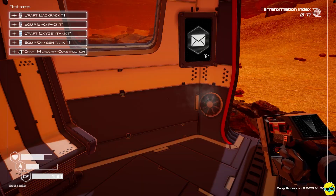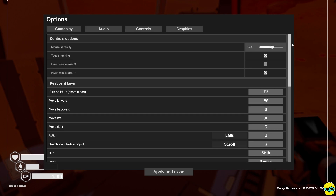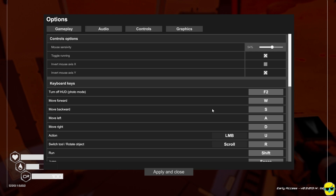You should always be running because sprinting doesn't drain O2, water, or hunger any more than walking. Push Escape, go to Options, then Controls. You can rebind keys and find the 'toggle running' option so you just press Shift once to run and again to stop, rather than holding it. Q is construction — we don't have the chip yet. F is the flashlight. M is the map, but we don't have that either, and it'll take quite a long time to get there.